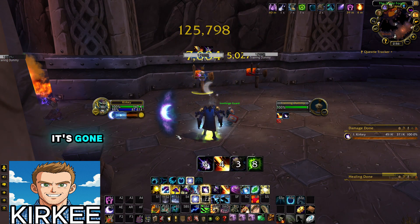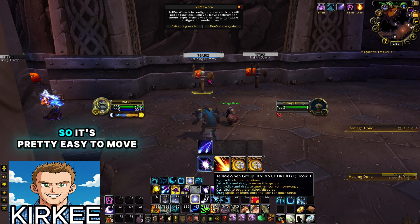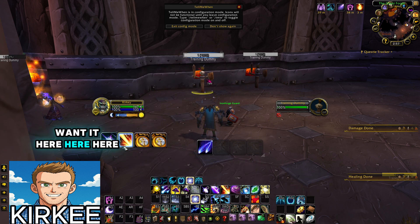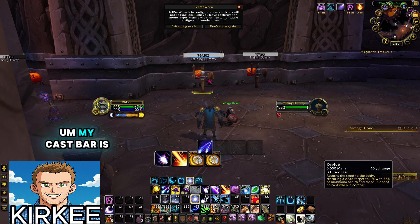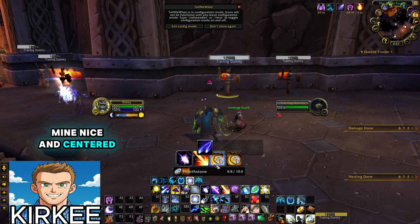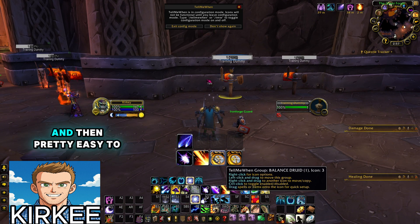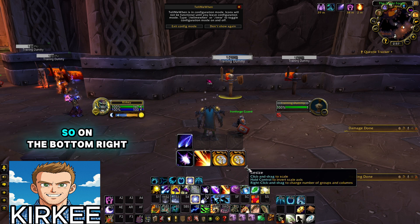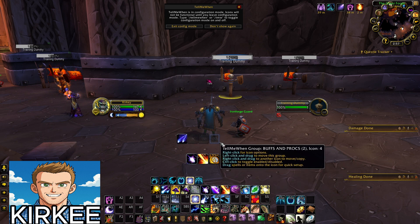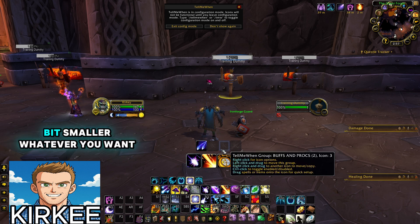The very last thing is appearance. It's pretty easy to move groups — just click and hold and drag wherever you want. My cast bar is right there so I'll put mine centered. You can also resize groups using the resize handle on the bottom right corner. They're a little big so you can scale them down. You can have dots a bit bigger and procs or buffs a bit smaller — whatever you want.